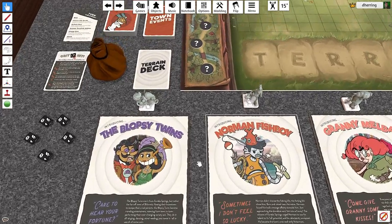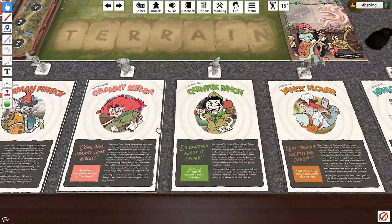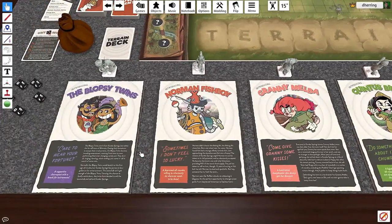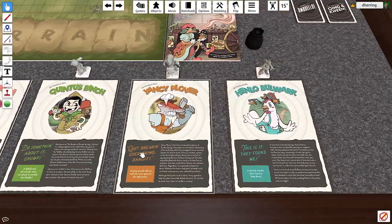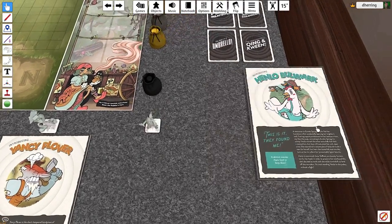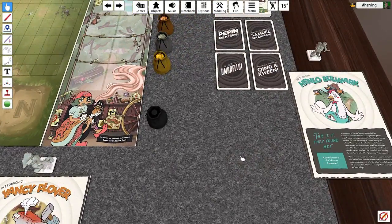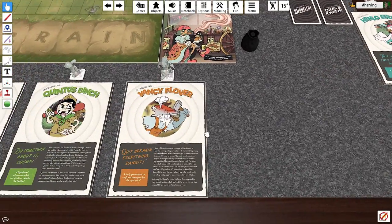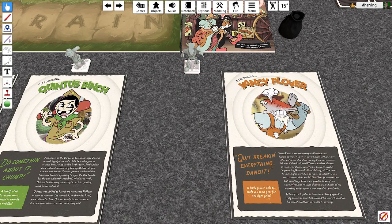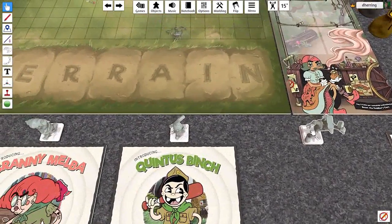When we choose a character, basically you get to gear them up. They do each have special abilities, but I'm not going to base it off that — I'm just going to pick three characters that might be interesting that I haven't seen in a lot of games. Like I've seen Henlo Bulwark played, so I think we'll move her away. I'll take Yancy Plover because I have not seen him played much, so we'll flip his card over.